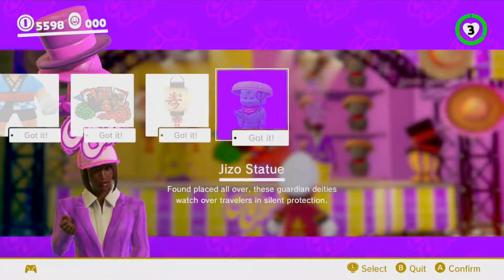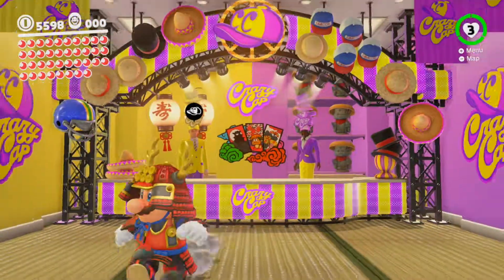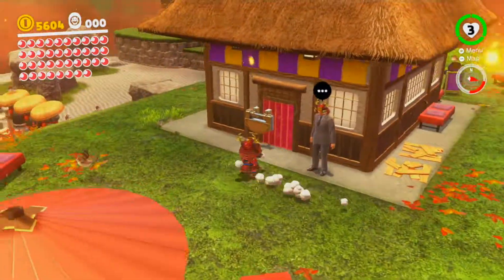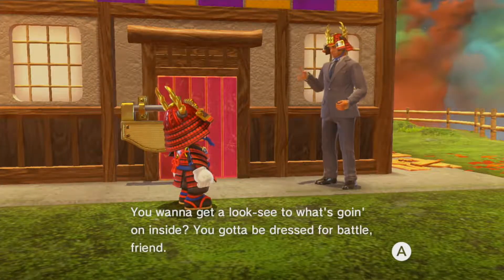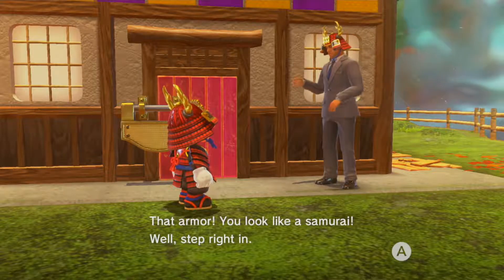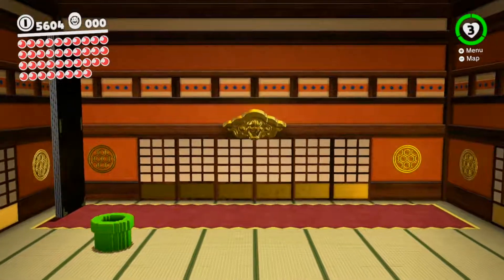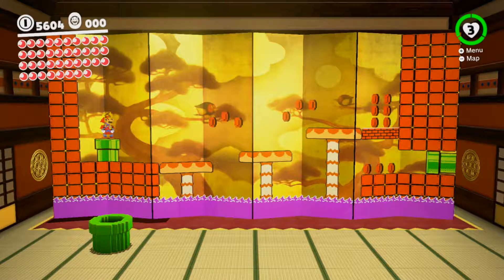And our last 25 purple coins — Jizo Statue: 'Found placed all over, these guardian deities watch over travelers in silent protection.' Look how cute they are — I definitely want one for the Odyssey! Now that we've changed into the samurai outfit, if we go around back and talk to this guy — 'You want to get a look at what's going on inside? You gotta be dressed for battle, friend. That armor! You look like a samurai — step right in.' This is actually so cool! We have an 8-bit pipe here.